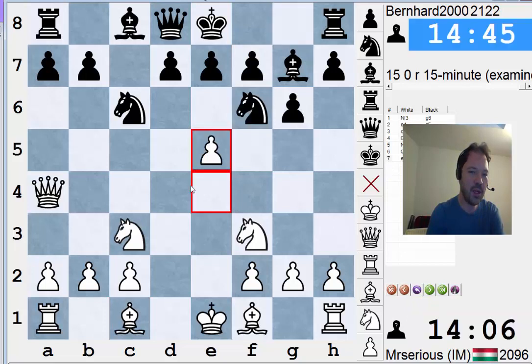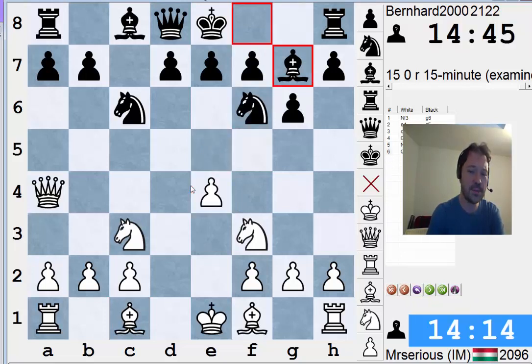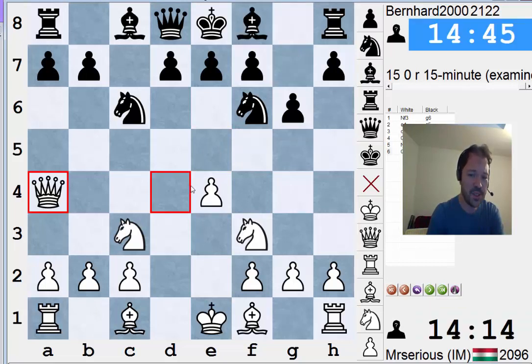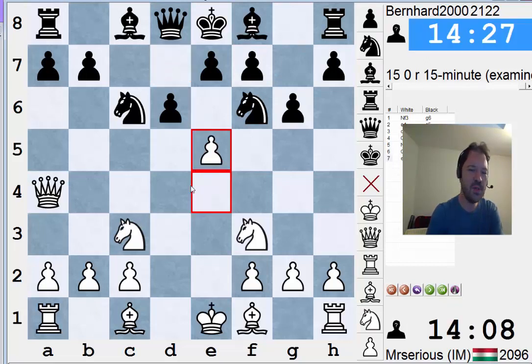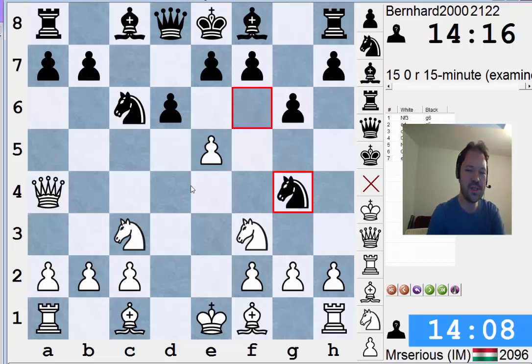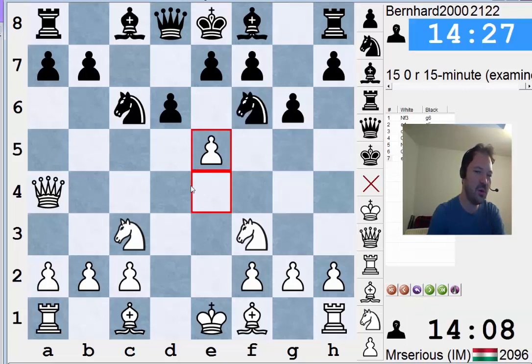Instead, black must do what was played in the game here, which is d6. After d6 instead of Bg7, white's critical reply is e5. And this is where we start our analysis in the main variation. There are two alternatives here for black that deserve serious consideration: dxe5, which I think is the more principled solid move, and Ng4, which is the more adventurous, aggressive move. Ng4 is actually played in the game, but I wanted to show you all the critical lines in the other variation.